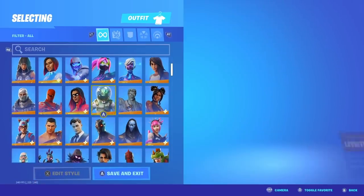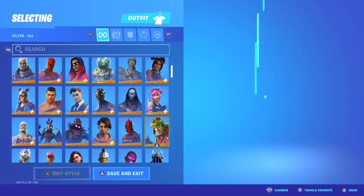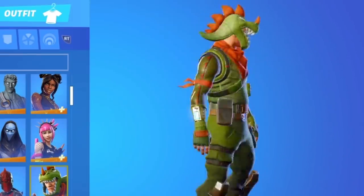Anyways, let's keep going through. We got the Luck skin, the Leviathan, Red Knight, T-Rex. T-Rex used to be so hype back in Season 2, Season 3.